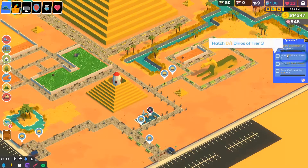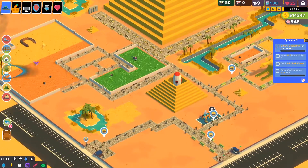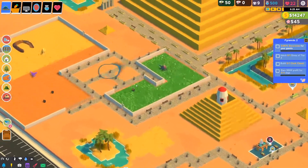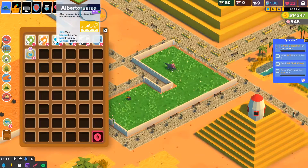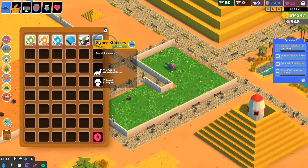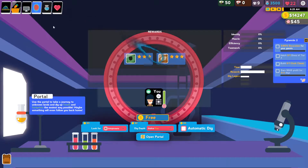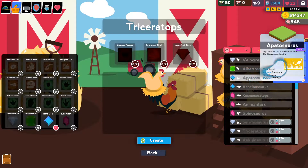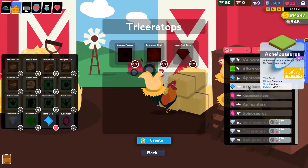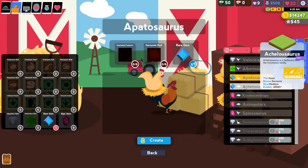So we need to get 80%, hatch a tier three dino, and build a classic clock. And $500 profit for three days. So we just don't do anything then, huh? Do I have a tier three dino in here? I do not. So what we're going to have to do is unlock a tier three dino. We need to see what we have. We have a patasaur and a chelosaurus — both require the same thing, but we're either going ceratopsia or sauropoda.